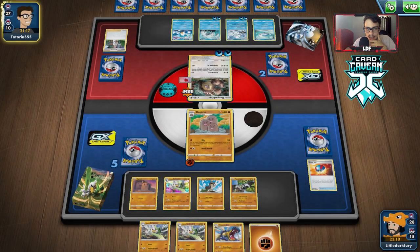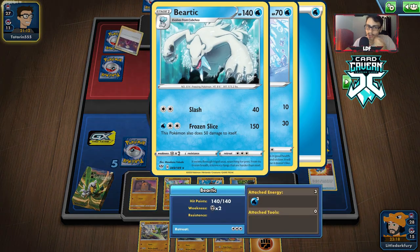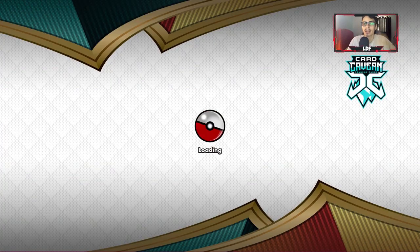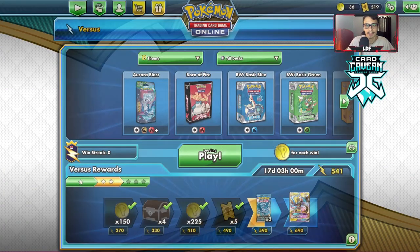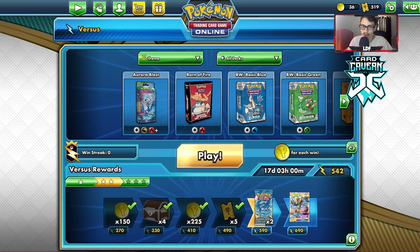We needed to get heads to win this game. They had energy in hand and can knock out Beartic. Yeah, we've lost — I'm going to concede. We're too far behind; they have like three big attackers built up. Let's move on with another match. We lost to the Galarian Darmanitan deck — apparently that deck is better than Sirfetch'd, good to know.